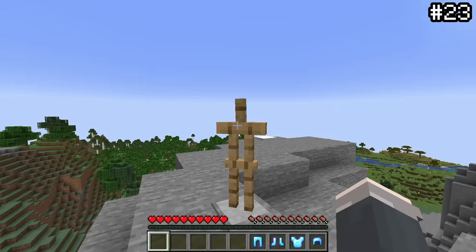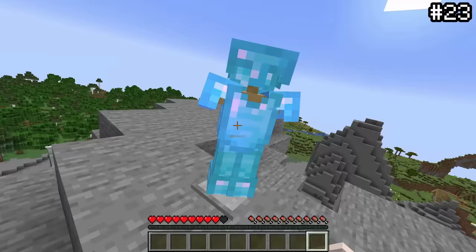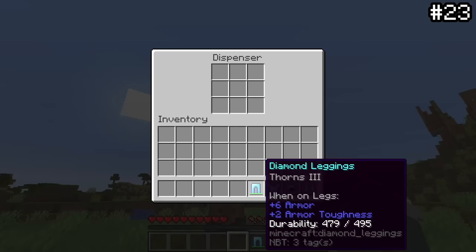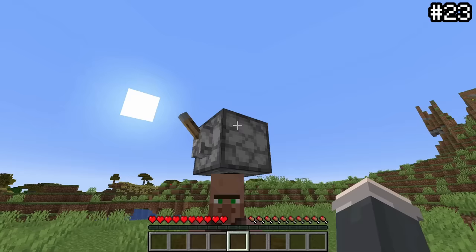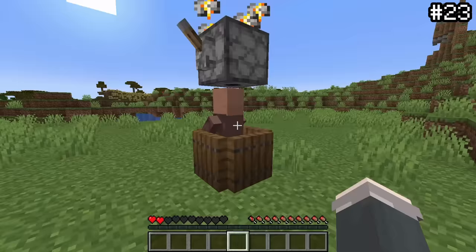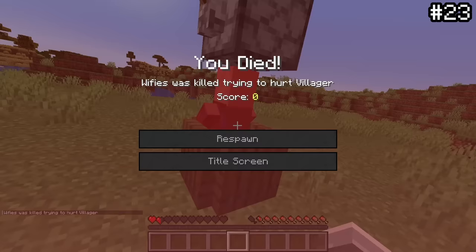If you give an armor stand armor with thorns on it, it can actually kill you. By punching an armor stand with thorns armor on any difficulty that isn't peaceful, you'll take damage from the thorns. And by setting up a dispenser with thorns armor next to a villager, you can trick your friends into attacking a villager that will actually fight back. Both of these lead to a very peculiar death message that will surely leave your friends confused.